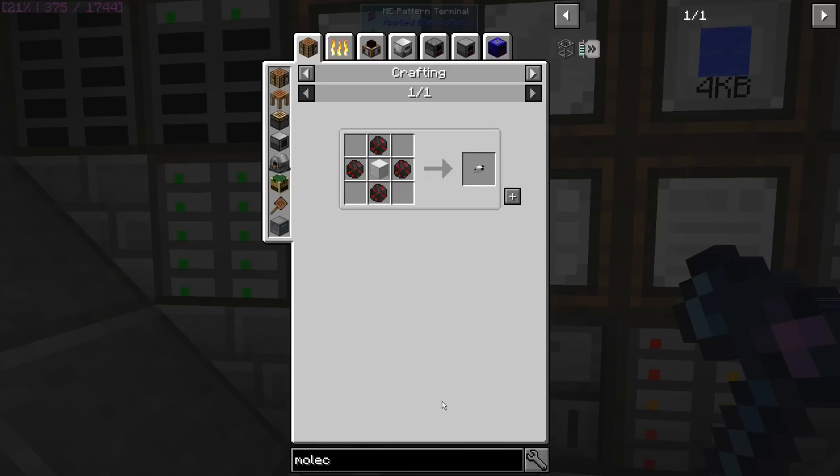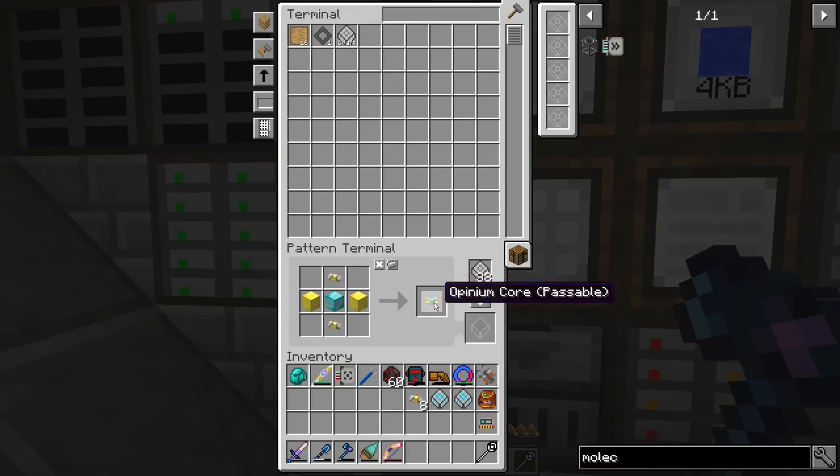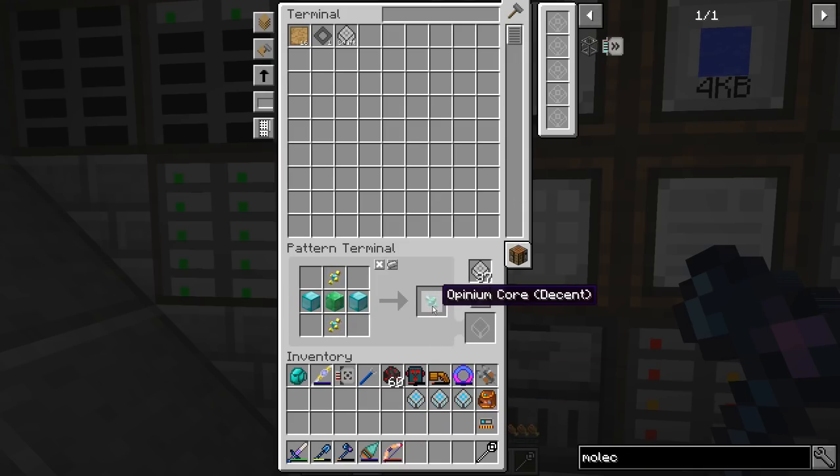So let's do this. That's pretty much the first one we need to do. Let's grab like 16 of this one — so this one's going to be like this. Now you're going to have the Opinion Core. Let's grab like eight because that's what we can do, and then you're going to have the Opinion Core — Passable. One, two, three, four — and of course do the thing. Then there's this one, so we've got two.